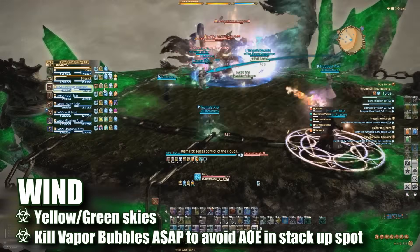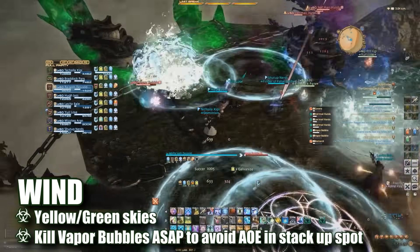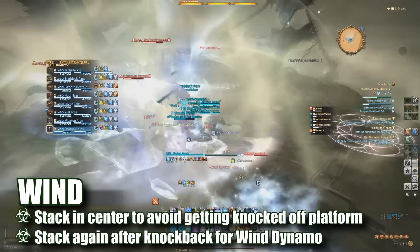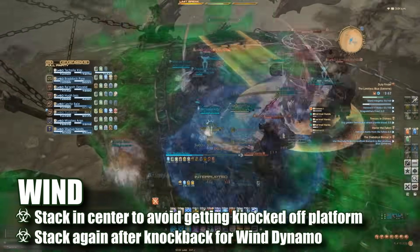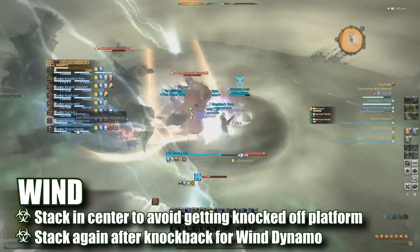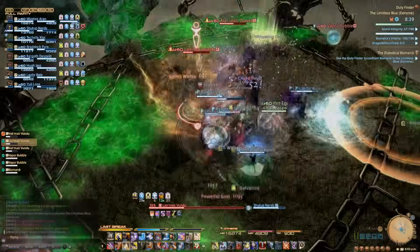Wind phase has the sky turning a greenish-yellowy color. In this weather phase, Bismarck will knock back players from the center before casting a dynamo-like ability. Players need to stack in the center to avoid being knocked off the platform, then quickly stack back in after the knockback to avoid the dynamo. In this phase, the vapor bubbles should be killed immediately to avoid having to move out of AoEs in the middle of the room when it's time to stack.